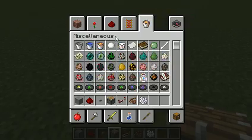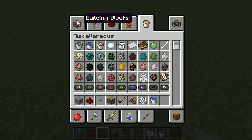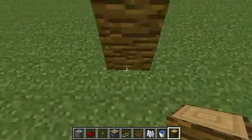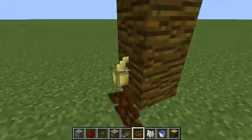Oh, and you need a bucket of water — you need a bucket of water, too. So you're going to want to — oh, you need jungle logs. So you just build up a pillar like that. I'm going to make it kind of small. Put the cocoa beans on the jungle logs.